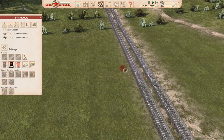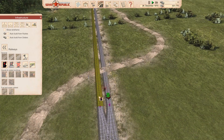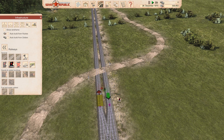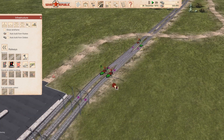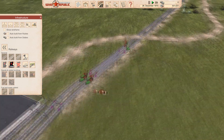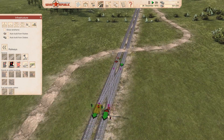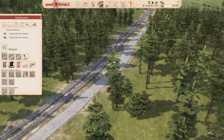The difference with this chain signal is we're going to have this as a single entry point, because the left-hand side is going to be my up track and the right-hand side is going to be my down track. What we're going to do is put that there and one here. What happens is the train coming down here will stop here if these are occupied, but if one of these slots is open they'll be able to go.